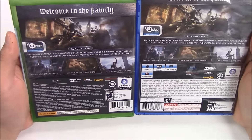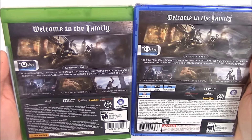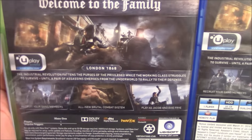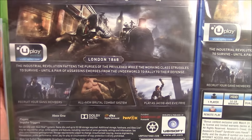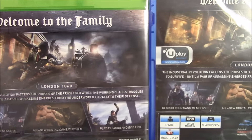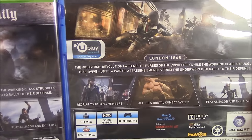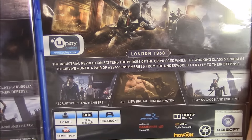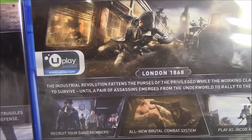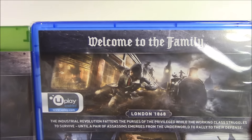Moving on to the back — both copies show the same thing. Reading from the PS4 copy: 'Welcome to the family. London, 1868. The Industrial Revolution fattens the purses of the privileged while the working class struggles to survive, until a pair of assassins emerge from the underworld to rally to their defense.' Recruit your gang members, all-new brutal combat system, play as Jacob and Evie Frye.